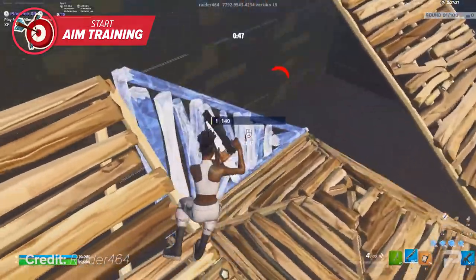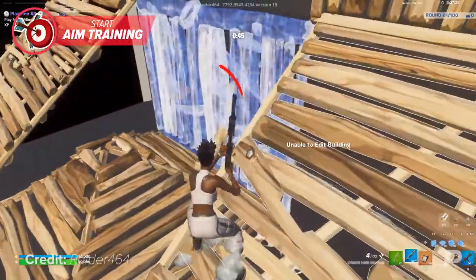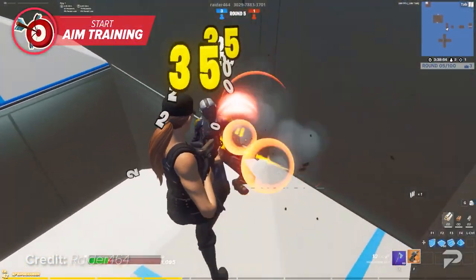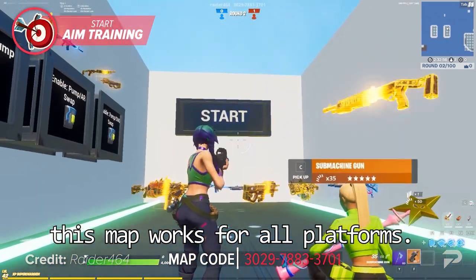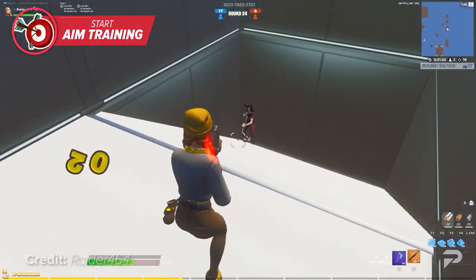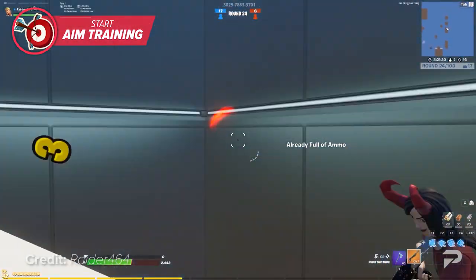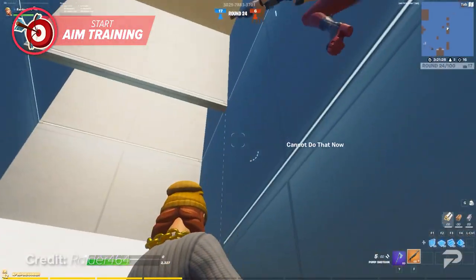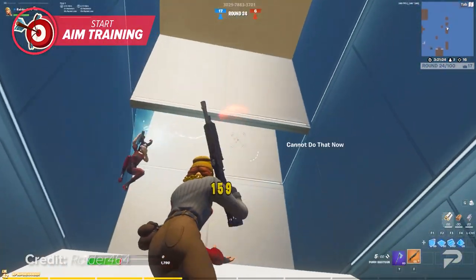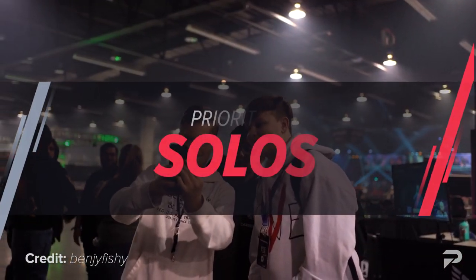Outside of solo aim training maps, we also highly recommend grinding 1v1 aim duels. Raider 464 has a great map for this that lets you go aim-off against another player in a variety of different scenarios with a handful of weapon choices. These are great since you'll get practice aiming at a realistic moving target, just like you would in a real game.